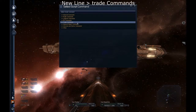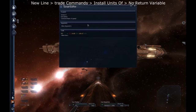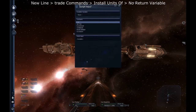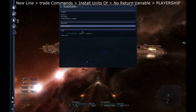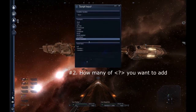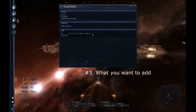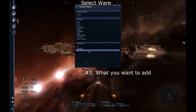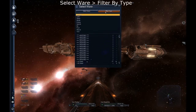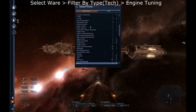New Line. Trade Commands, Install. You don't need a return variable, so no return variable. There's gonna be Player Ship — this one is what you're going to add it to. The second one is the number of units. We're gonna go 10. Install units of, select where. Filter by type: tech. And then you scroll down to Engine Tuning.